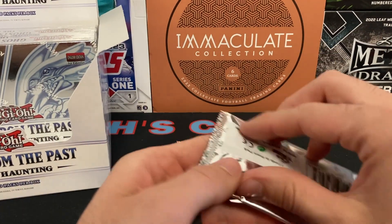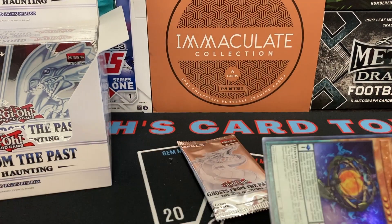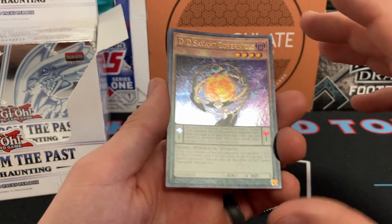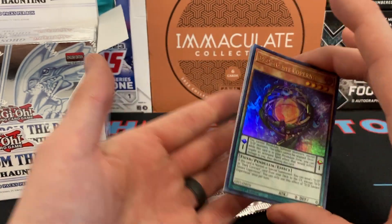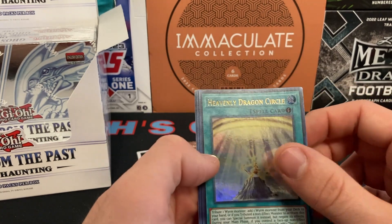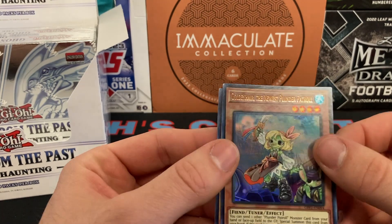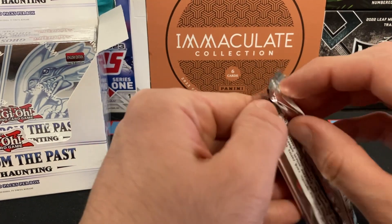Definitely cards that will go toward the Yu-Gi-Oh dollar. Proxy Horse, The Agent of Creation Venus — she's been a problem before — Destiny King Zero Laplace, Vampire Domination, and The Flute of Summoning Kuriboh — beautiful looking card. Our first pendulum: DD Savant Copernicus. For those that may be new, a pendulum monster is half monster, half spell — very confusing, very annoying, but the power creep on it got dialed back. Heavenly Dragon Circle, The Agent of Life Neptune, Gold Hair, Doom King Wallardrock.